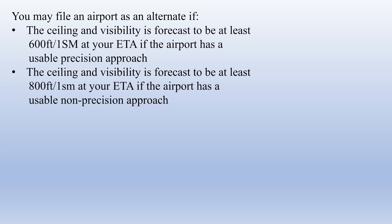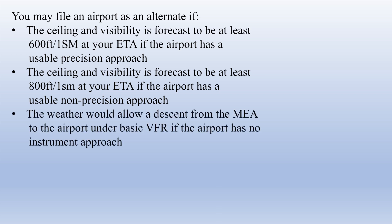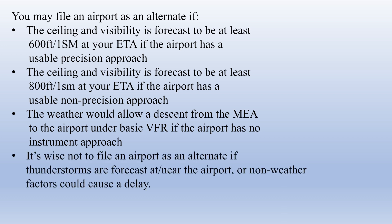You can also use an airport that does not have an instrument approach. In order to do this, the weather needs to be forecast to allow you to descend from the MEA down to the airport under basic VFR. It's also wise to not file an airport as an alternate if there are thunderstorms forecast at or near the airport at your ETA there, or if you're aware of any non-weather factors that could cause a delay, such as VIP movement.